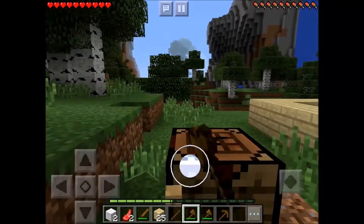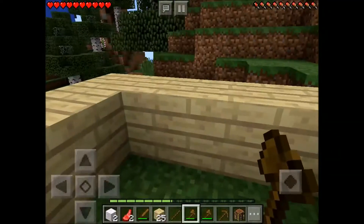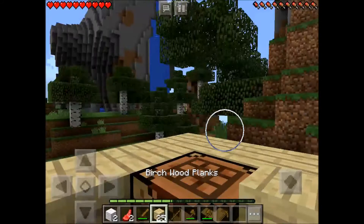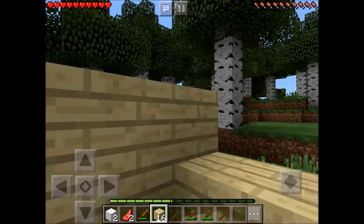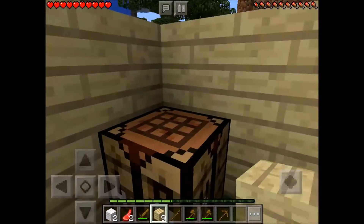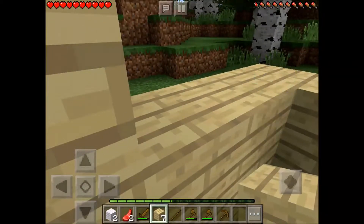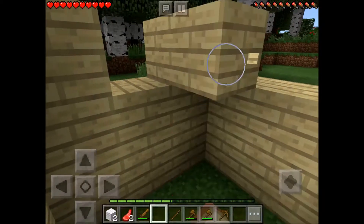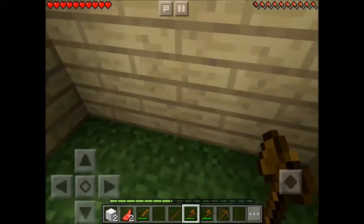I'm going to place this right in the corner here. I'll get some more wood — all this wood along here. It's one gap wide and two gaps high for the door so I can actually get in and out. Let's put all this wood down here, making it a few blocks higher so I have room to jump.